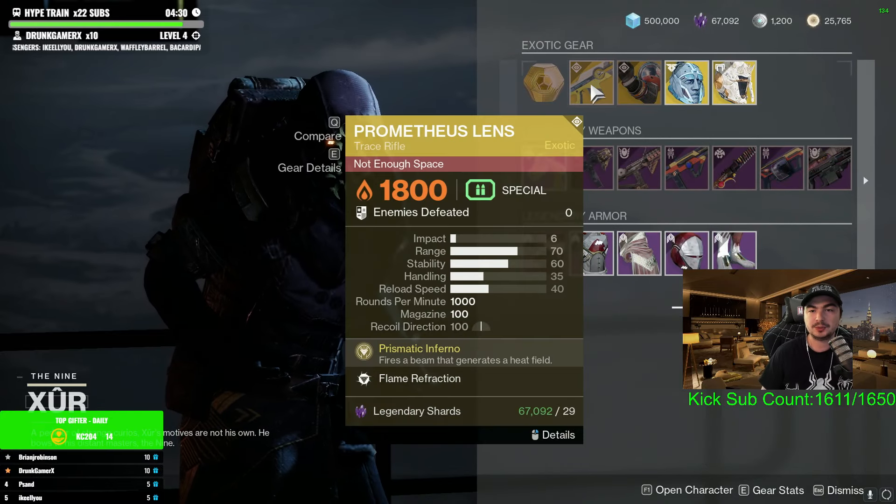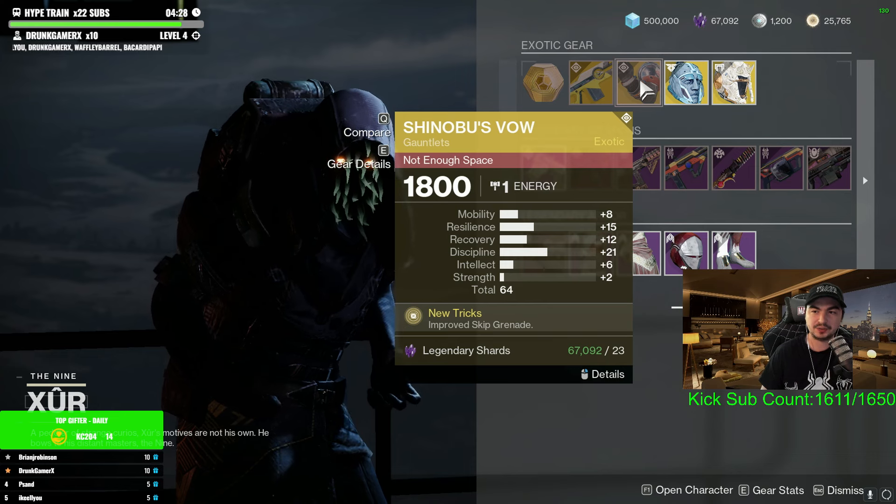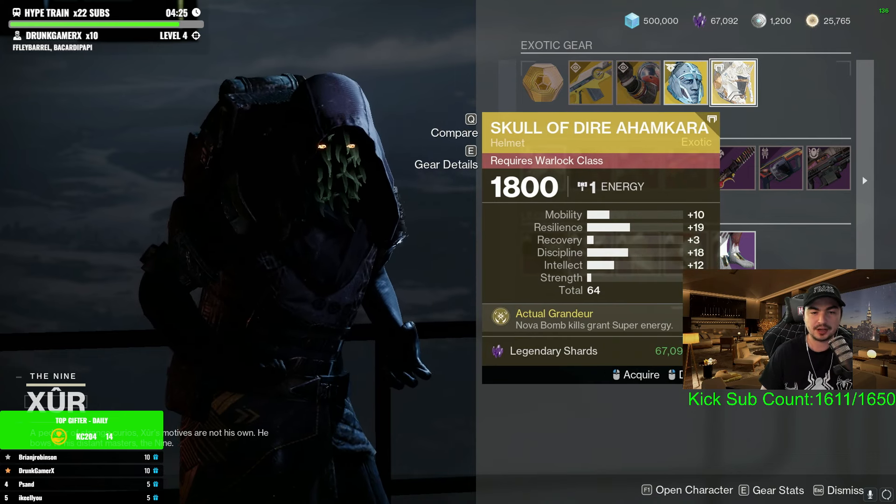Xur also has for us this week Prometheus Lens, Shinobu's Vow, Eternal Warrior, as well as Skull of Dire Ahamkara.